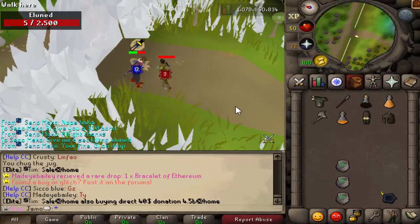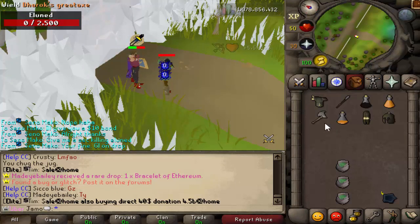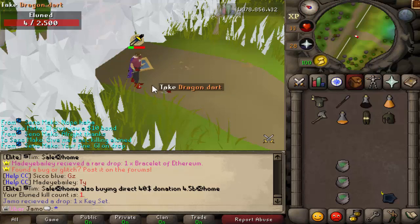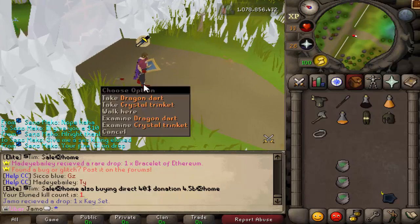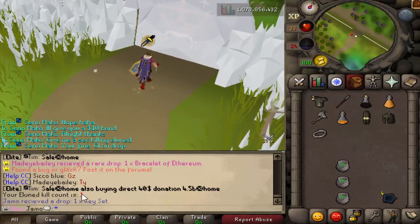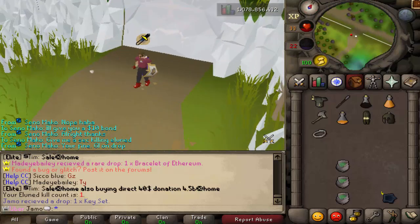Come on! Die, you bitch! Yes! No — it's gaining health! It's gaining health back! Die! Please — is that it? Elune is dead! The first kill! Why does she look long right there? Did anybody else see that? She looks long. First kill is a keyring. That's not the greatest, but I'm happy we've got our first kill. That is the first kill on this account — the first kill from scratch. We've made it. Now let's keep going.